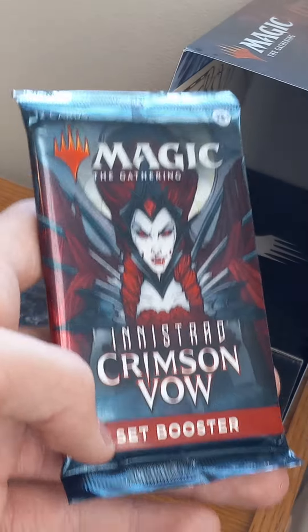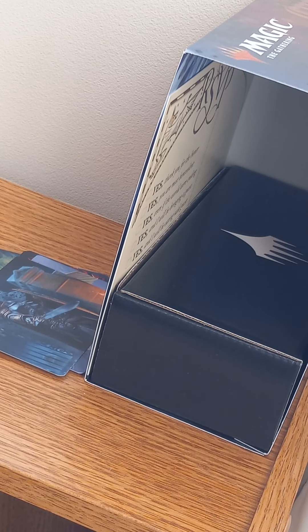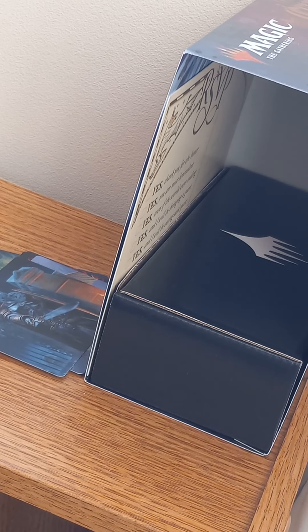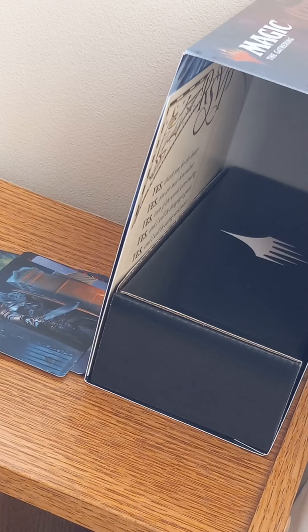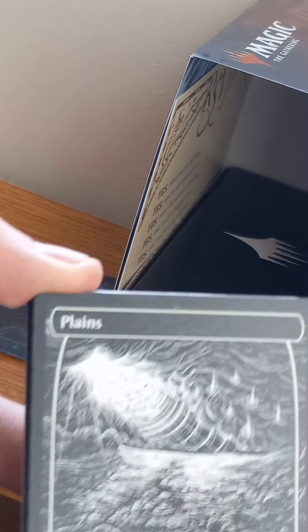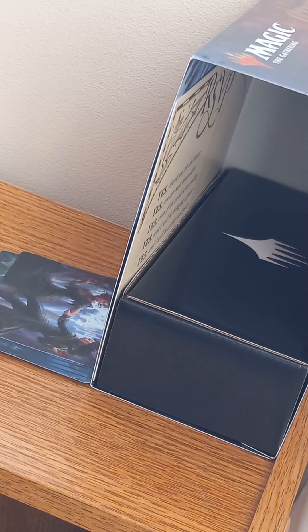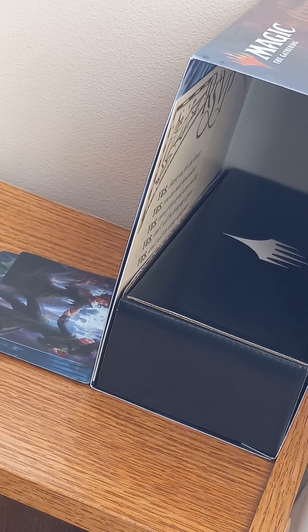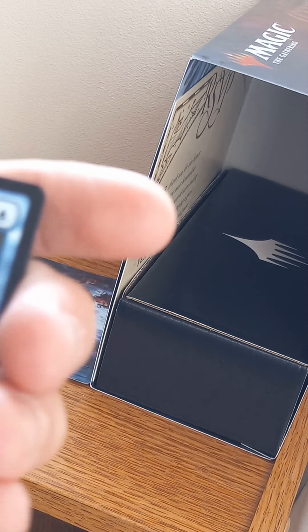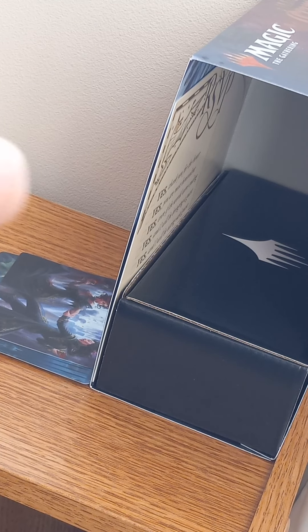Now we're going to open up the eighth pack right here. We have Falcon Celebrants. I'll show you all the cards at the end — we've got Planeswalker again, very nice, I like these dark cards, these black and white ones. We have Estwald Shield-Blessed. Alchemist's Retrieval, and I have another one of these — Cruel Witness.